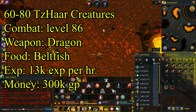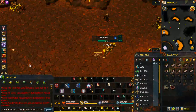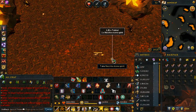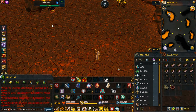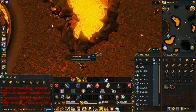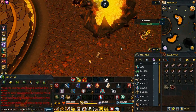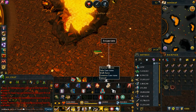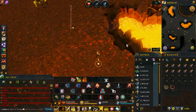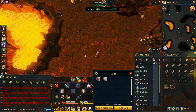Take on the boss, which is TzTok-Jad. Keep fighting these Zog creatures and then fight the fight caves at level 70 until you hit level 80 attack, and then you can fight Jad. You get pretty good XP — probably around 50,000 XP per hour based on this method. Not a lot of money particularly — it's mainly the tokens and some runes. It's really up to you if you want to get the rewards.